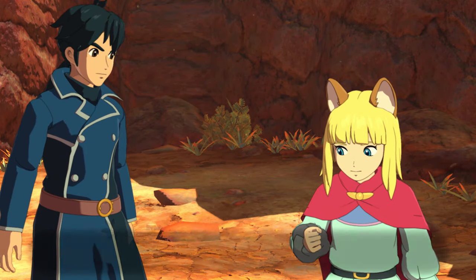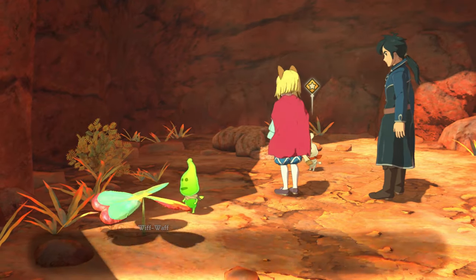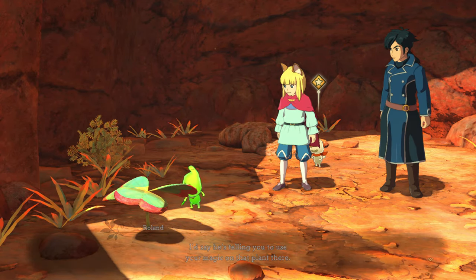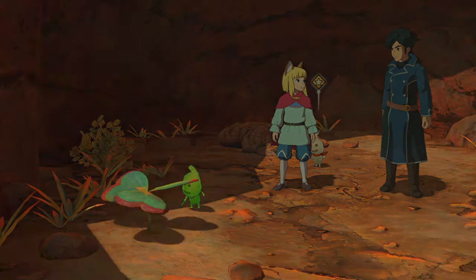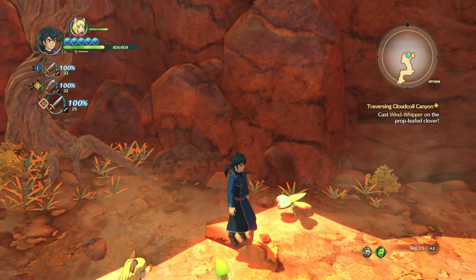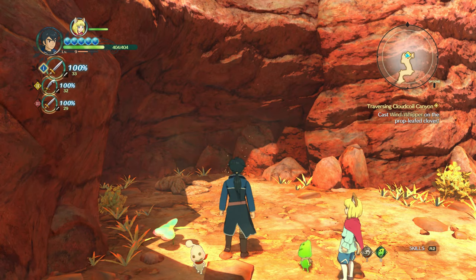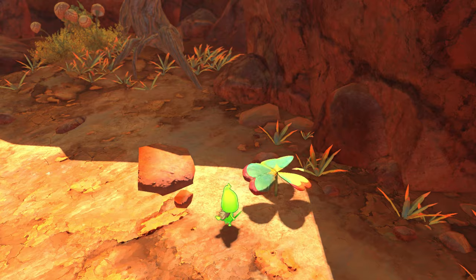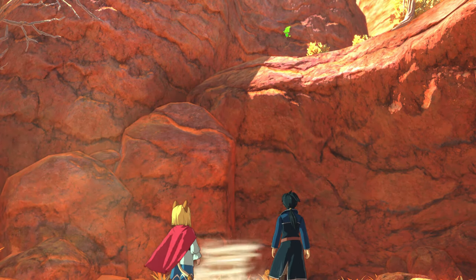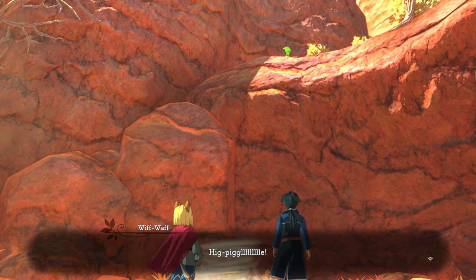Did something just happen? Yes. I know this feeling — I think he just gave me a new spell. He's telling you to use your magic on that plant there — the Prop-Leaf Clover. Then let's give it a try, I suppose. I get it — we have to use the Prop-Leaf Clover to make a little twister, and then it's going to shoot us up onto that pathway.